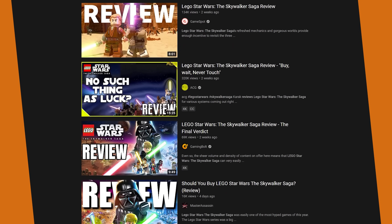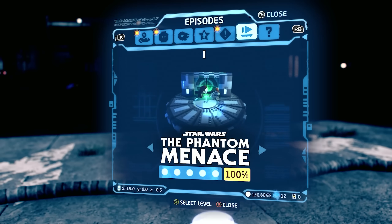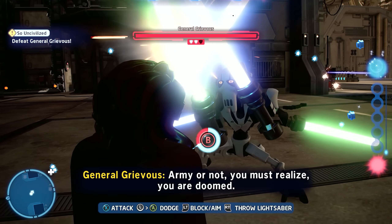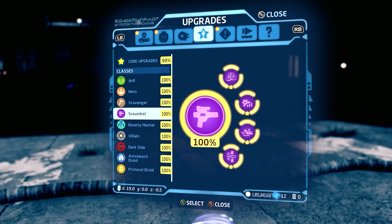LEGO Star Wars: The Skywalker Saga has been out for a bit now, and a lot has been said about the breadth of gameplay opportunities and fun retellings of all six mainline films, plus the three recent fan-made spin-offs. But one aspect only some reviewers have touched on is the unintended downsides of the new character class system.